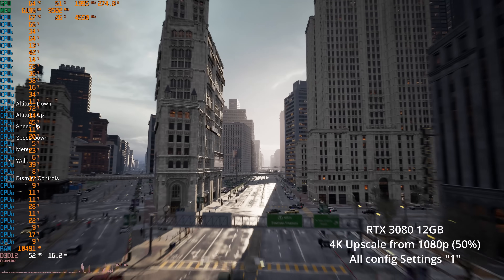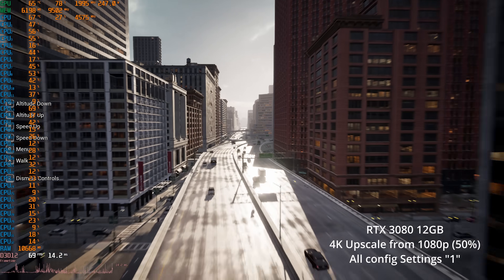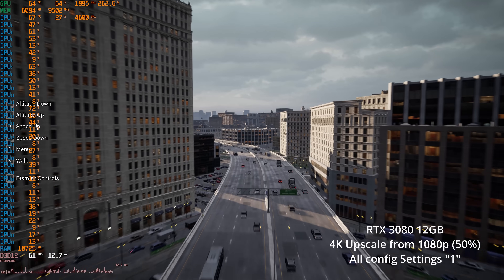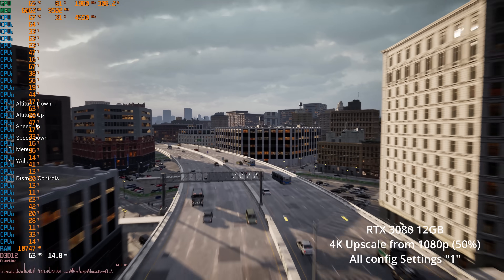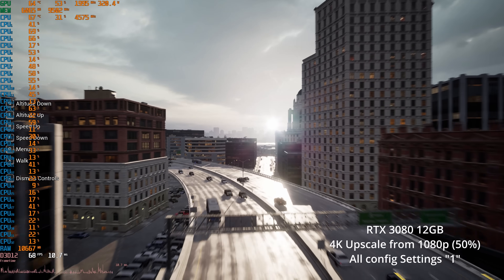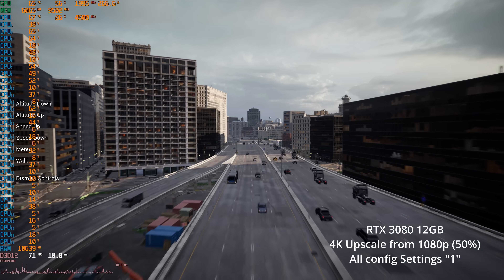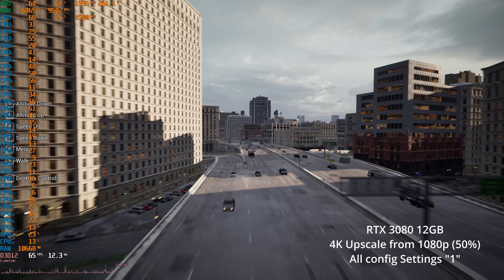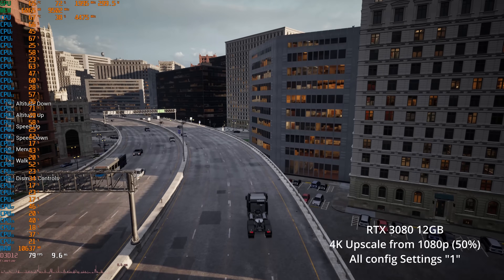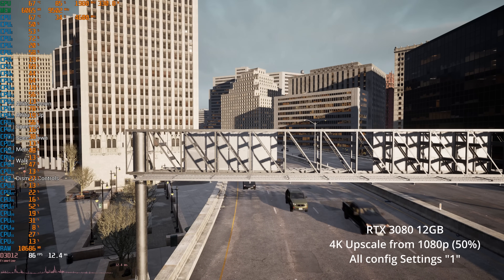Looks like we're even getting into the 90s at times here, which is interesting. But it does once again seem like we are not GPU limited at any point flying around the city - this still seems limited by other factors. Definitely notice worse graphics at these settings. Like something's wrong with the shadows and reflections on the vehicles, under the vehicles. There's still clearly some shadows from the sun, but I feel like the vehicles and things aren't casting shadows. There's definitely some differences in the lighting, shadow engine, and reflections. It does look noticeably worse than it did at the higher settings.